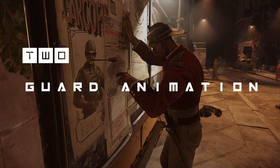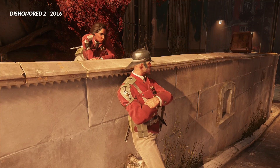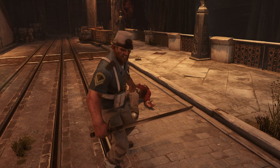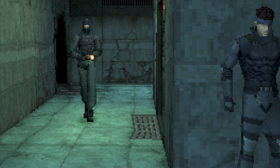Next up is using animation and audio to help communicate a guard's status to the player. A guard who is idly lazing about might suggest that they have pretty weak perception, but a suspicious enemy with their weapon raised will be way more alert to potential threats. Audio barks also help you know that the guard is starting to become aware of you.